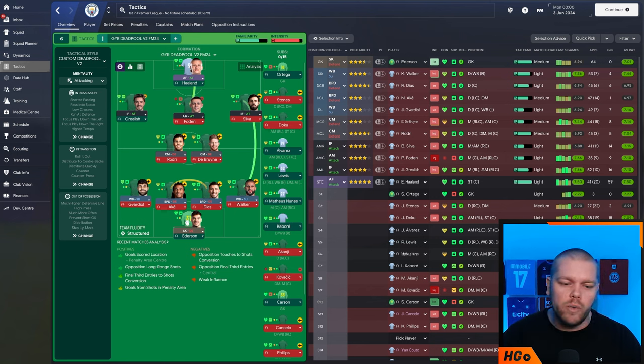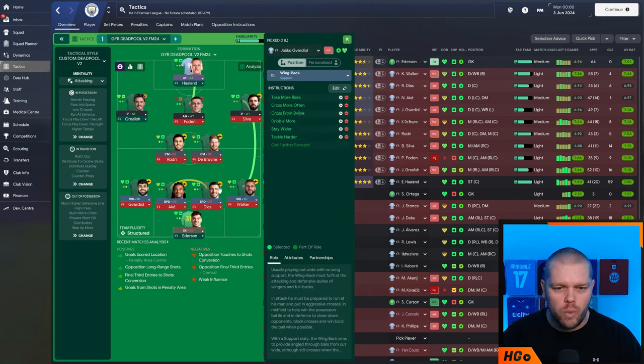Starting off in goal we have Ederson who is a sweeper keeper on defensive duty. Moving into the back four, we have slightly different instruction sets on the fullbacks — they are both wingbacks on support duty. In the right back spot the additional instructions are: take more risk, cross more often, dribble more, stay wider, and tackle harder. You get to these via the edit menu — the additional ones are the ones with the white cog and the red circle.